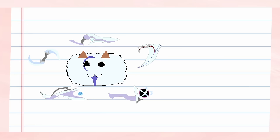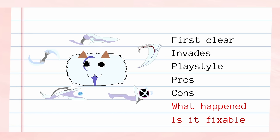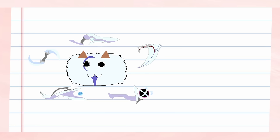I'll still go over the fundamentals for how the pick works, such as the clear, invades, playstyle, pros, and cons, but I'll also be talking about what exactly the change was that made the pick fall off, and how my attempts are going to fix or bandage these issues. I'll then close out the video by giving Aphelios a new updated ranking on my off-meta jungle tier list. With that aside out of the way, let's get into the introduction of the pick.